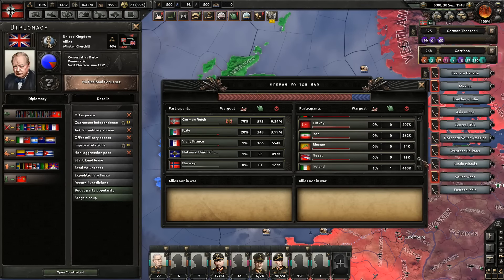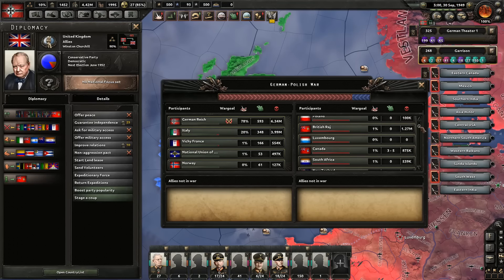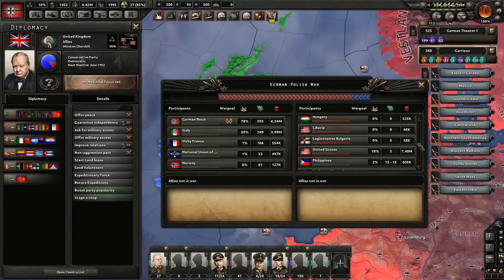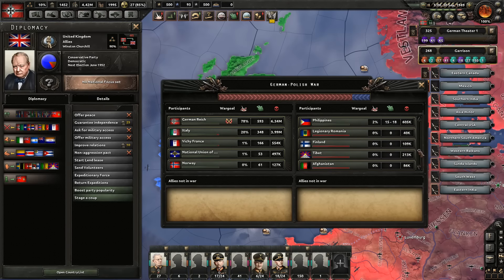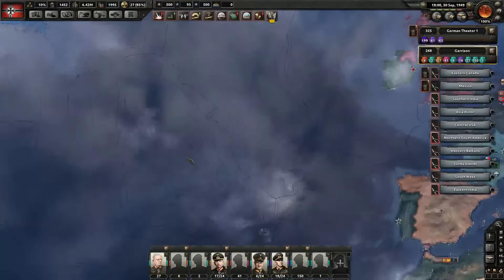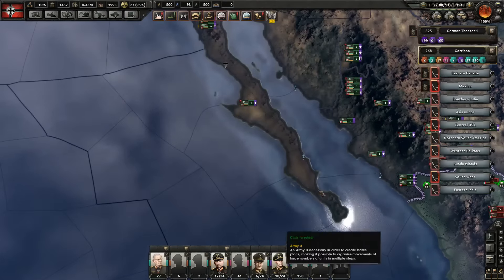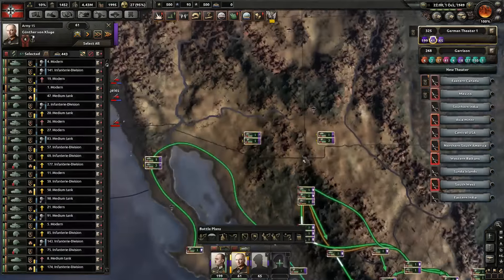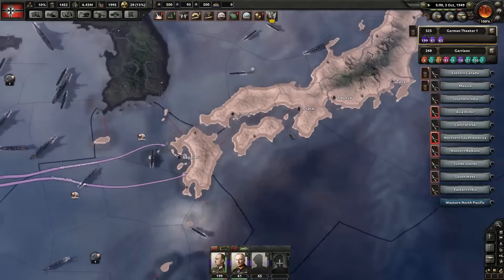Let's check general losses. My losses at 6.3 million. Italy - 4 million. Vichy France - 550,000. 6.5 million, 1.4 million, 1.2 million, 7.4 million. A lot of people have bled for this. A lot of people really. And now all we have to see is Japan. I would like to see Japan's losses, but unfortunately they have never been on my side. So I can't see their total losses. I would like to have a total losses screen in HOI.